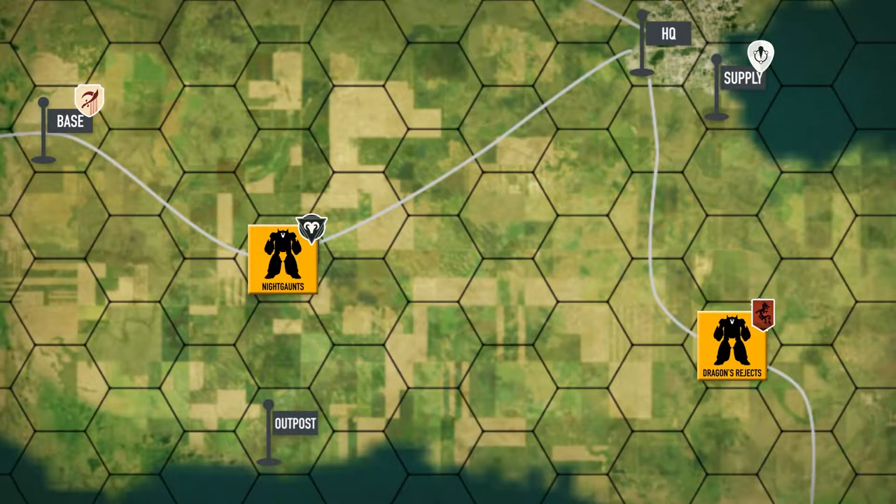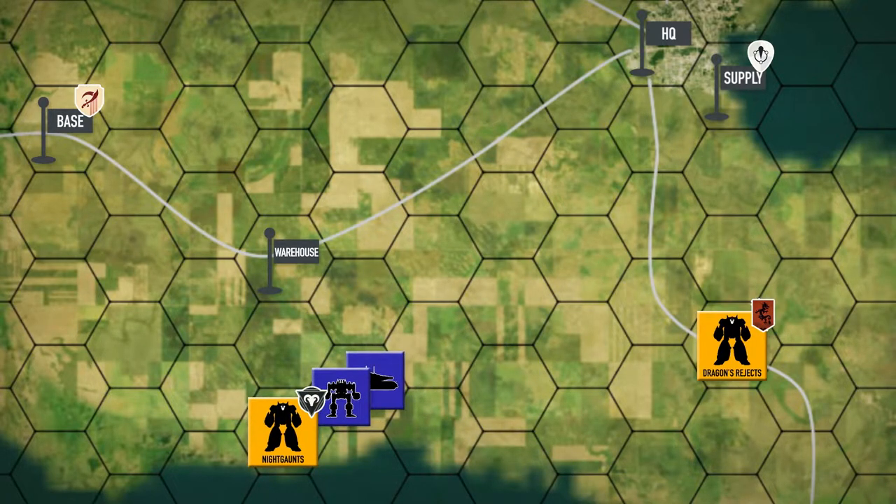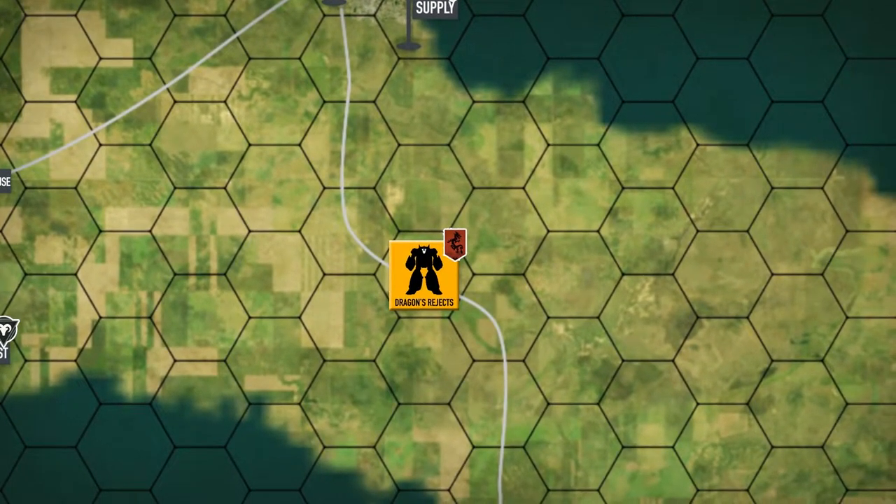Hey everybody, welcome back to the channel and another episode of the Battle for Astro Kazzy. Last episode we had the Night Gaunts move down to defend an outpost in the south, on the southern lake. We had a couple of clan units moving in, so we moved down there to defend it and were able to fend them off without a problem.